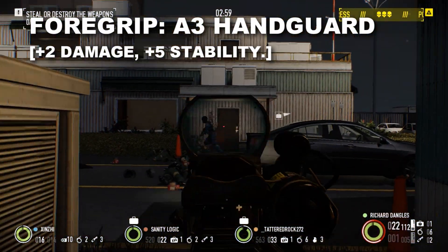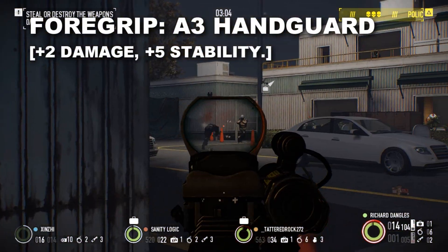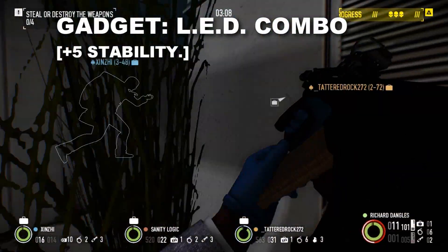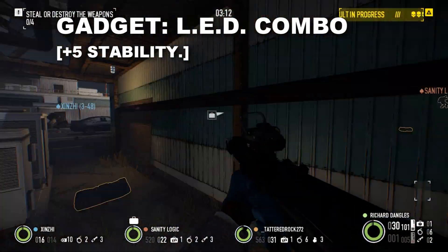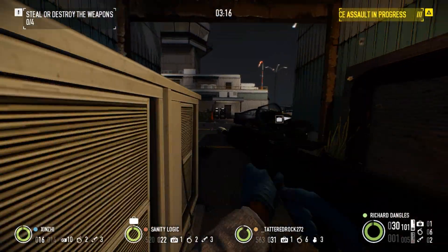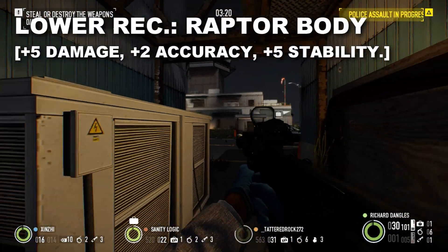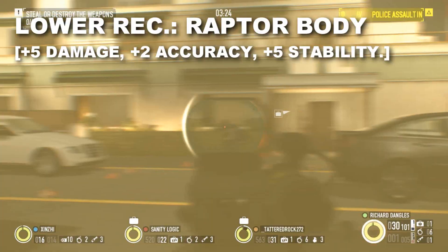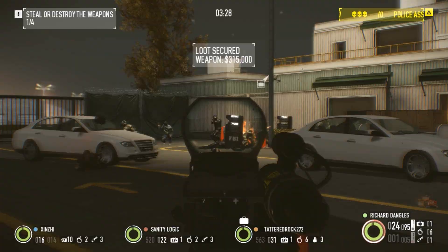Next up, the A3 handguard will be another obvious choice, increasing both damage and stability for the UAR. Our gadget choice will be equally obvious — the LED combo will grant us the greatest buff to stability, as well as giving us the useful laser and light combo. With the new addition of the Butcher mod pack, the UAR gained the Raptor polymer body, increasing damage, accuracy, and stability by significant numbers, making the UAR much more competitive.